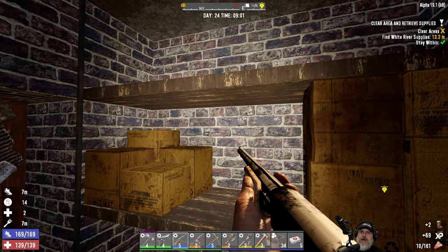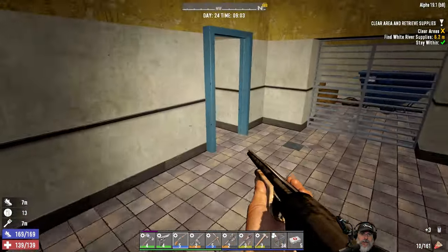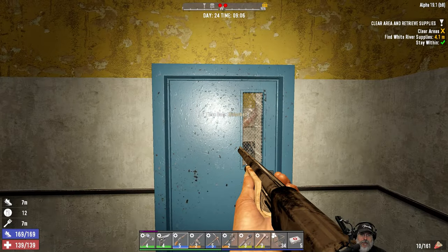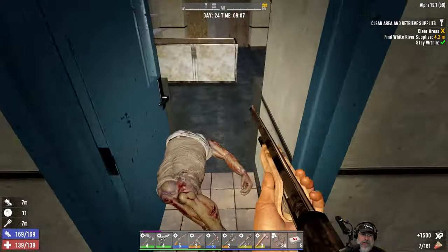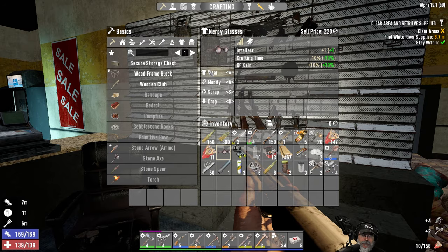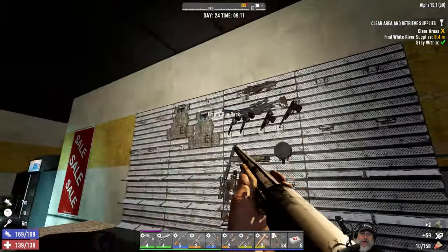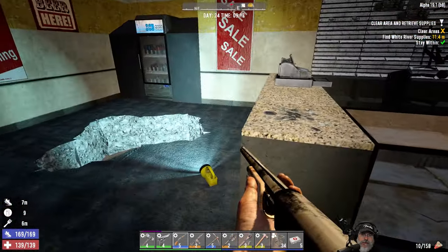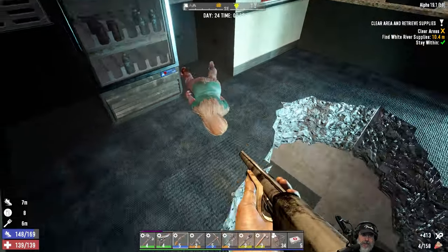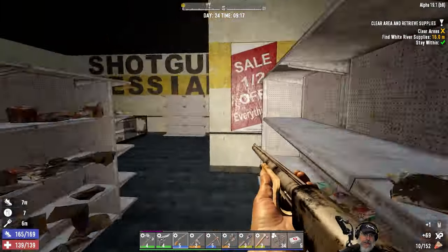No zombies in here - this is a clear and retrieve quest. There's gotta be zombies in here somewhere. Oh, it's a barrel - okay. Let's check here, got some machine parts. Should we put on XP glasses? Actually no, let's keep Luckies on for now. Those shelves are empty. I'm taking out a zombie's leg with our cripple mod. There's a room back here but none of this stuff looks lootable.